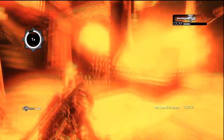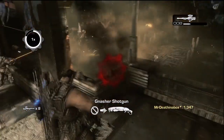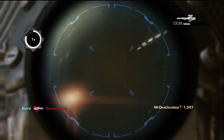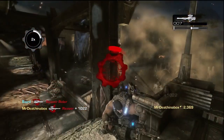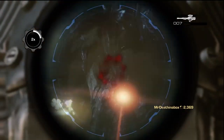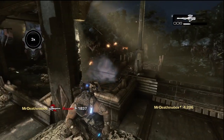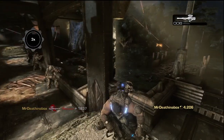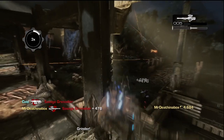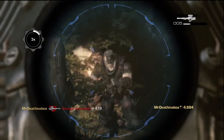For the most part, your points are awarded by how you execute your enemies. For example, a headshot would give you more points than just a standard kill with a sniper. It's all dependent on execution rather than the kill itself.